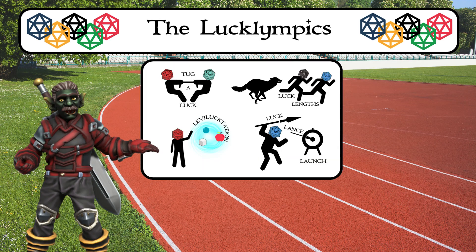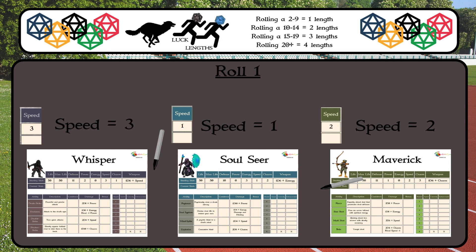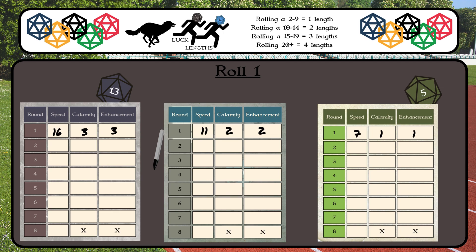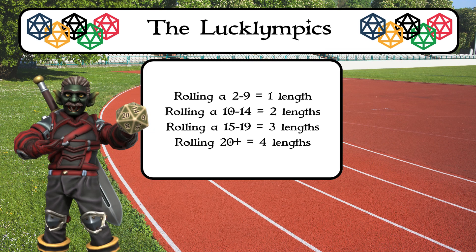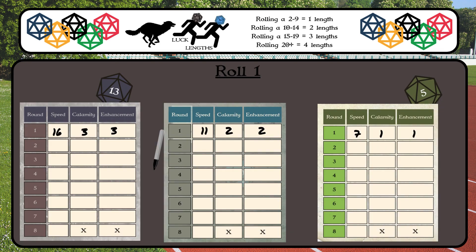Next is my favorite, Luck Lengths. This relies on the hero's speed stat and involves the risk of being eaten by Wolven. In this event, all players roll a d20 plus their speed and write the total in the round one speed column. If that number is two through nine, they gain one length, writing a one in the round one Calamity and Enhancement columns. If the number is ten through fourteen, they gain two lengths, writing two in those columns. Fifteen through nineteen equals three lengths. Twenty and above is worth four lengths. The first player to twenty lengths, or the last one standing, wins the medal.